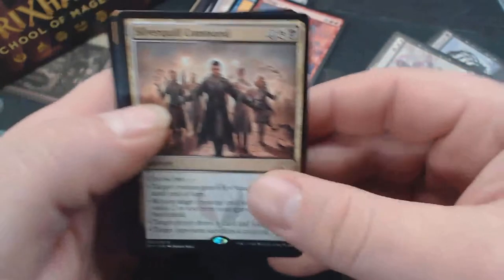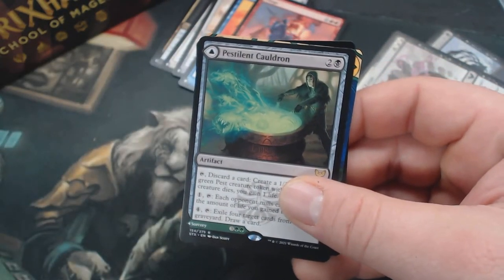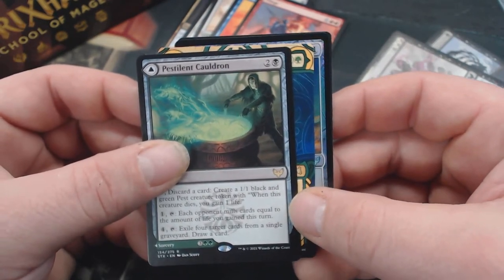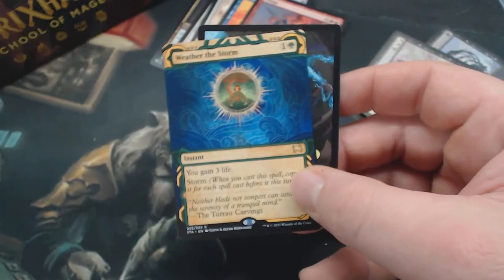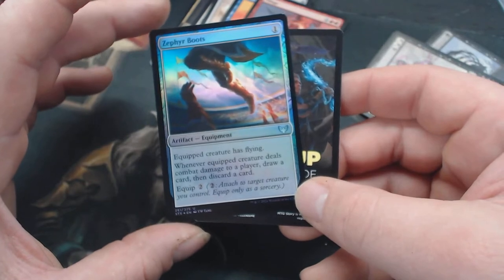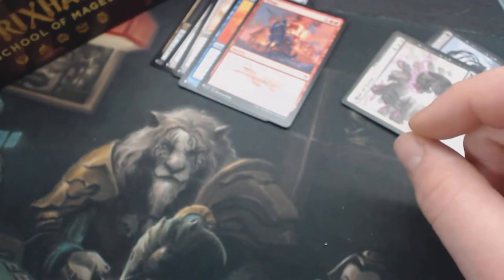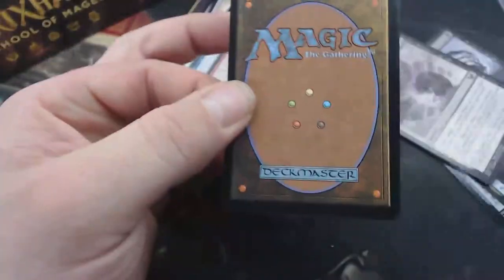We have Silverquill Command. I feel like all the commands are useful in some way in Commander. Pestilent Cauldron — is every time we get a double rare, is it double-faced? I think so. Weather the Storm. Zephyr Boots — gotta have that flying-granting equipment. There's a list card.